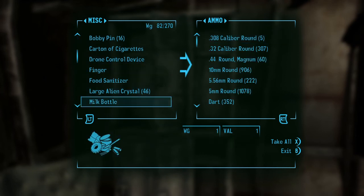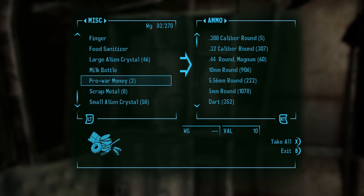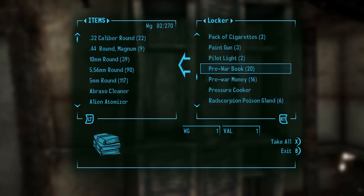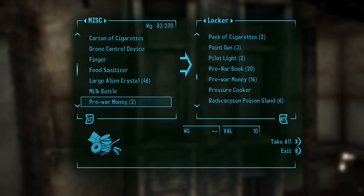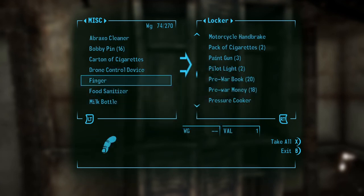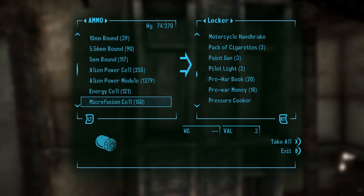These crystals are worth money. The scrap metal is also worth money. We have pre-war money — and right, we were collecting pre-war money as one of our series goals. So let's drop the crystals and the pre-war money... actually, we'll keep all that stuff.